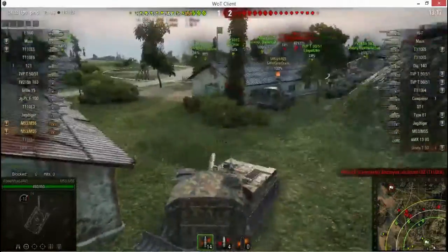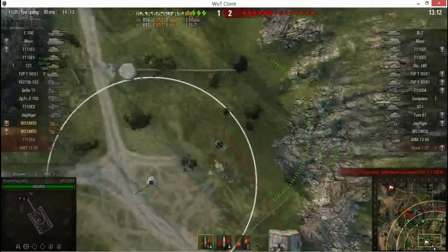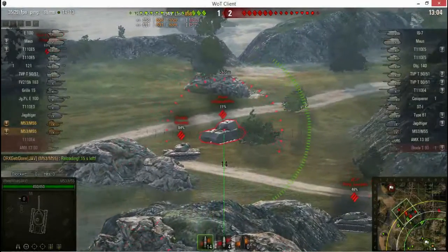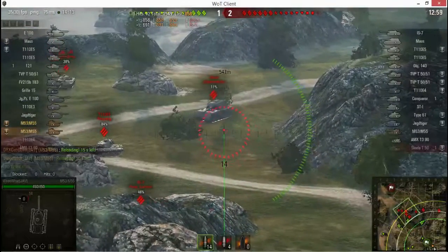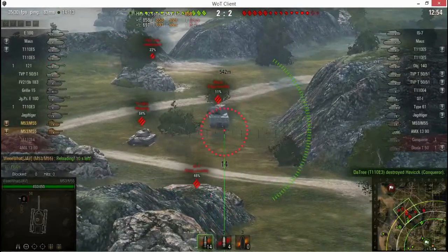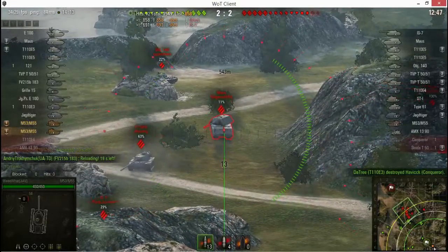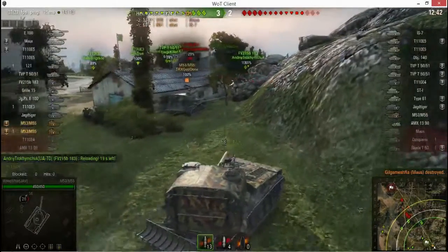We try to get him down as far as we can, as quickly as we can, so our teammates can finish him off. Looking again, that Mouse is still alive — I can hit him from here but I'm still loading. The IS-7 is still at 46 percent, still up there, but I can't hit him now. That Mouse keeps going in the same direction, so I take him over the IS-7 just to get that gun out of the game — and he's gone. Enemy destroyed.